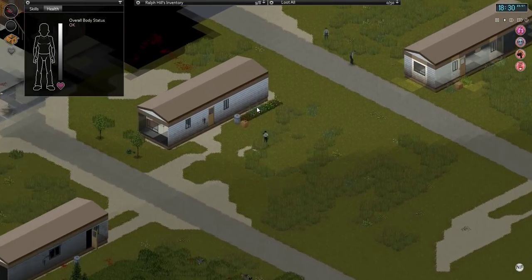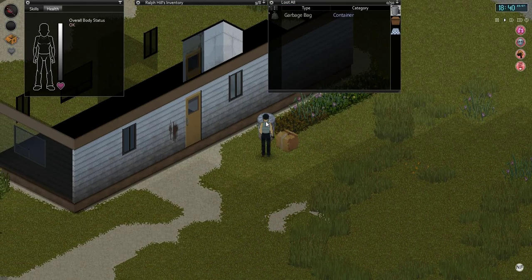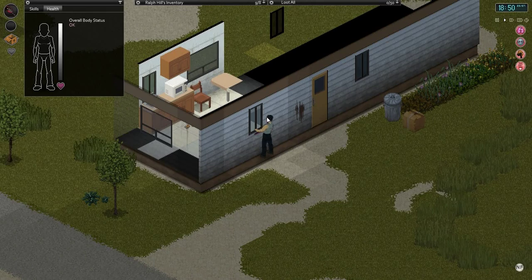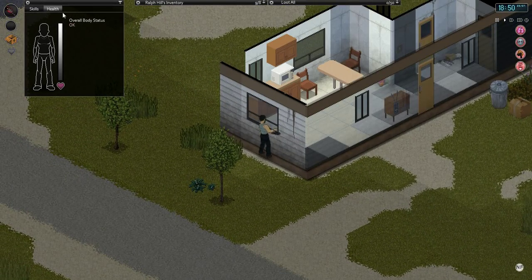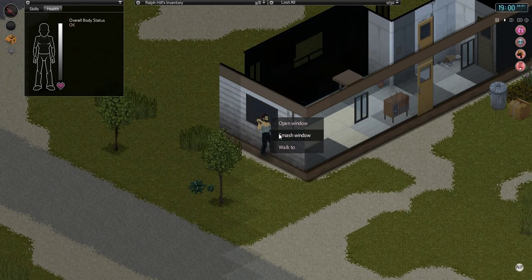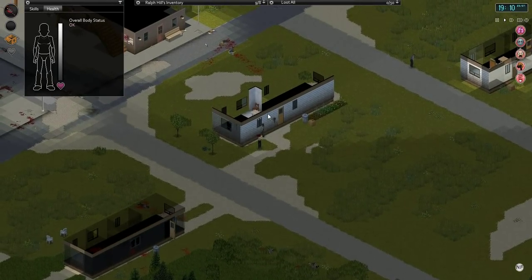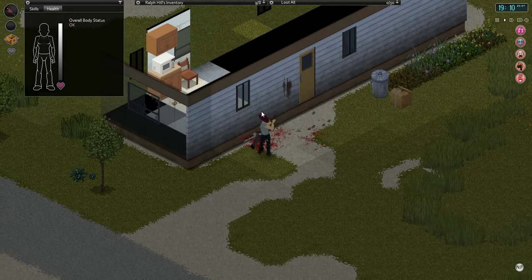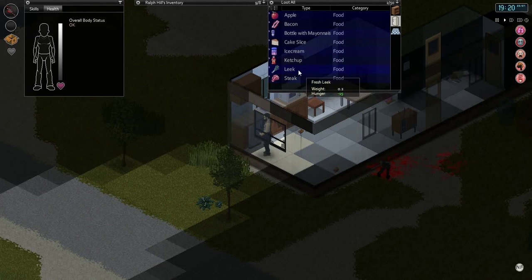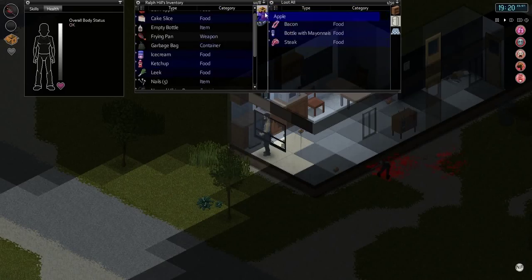This person was growing stuff. Some nails - get those nails. Let's actually try and open... I've got to smash the window. Didn't track the whole neighborhood, did I? There we go. The power turns off after a while, so I'm trying to grab as much of the perishable food when I can.